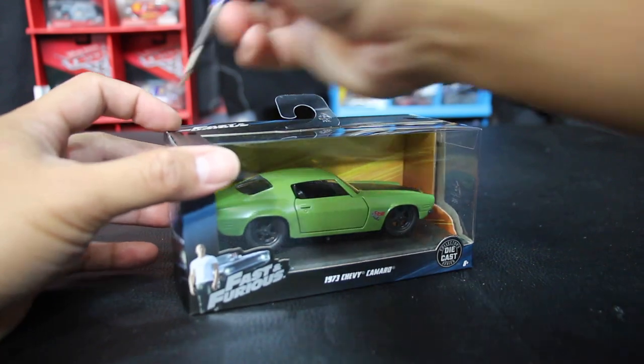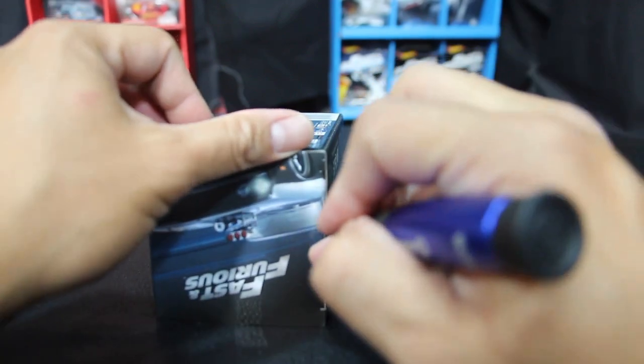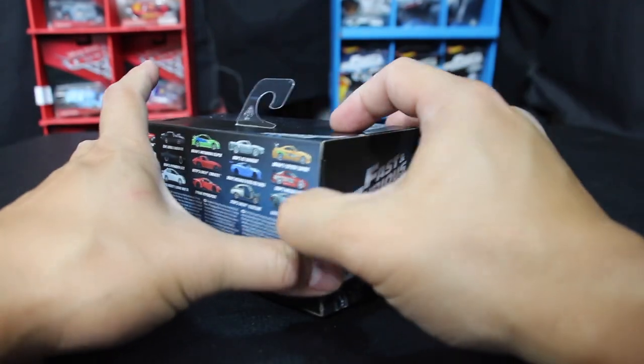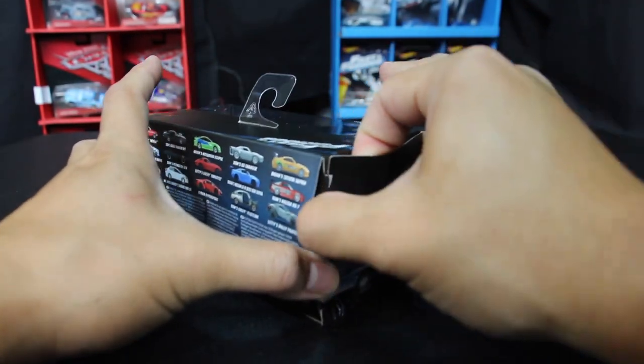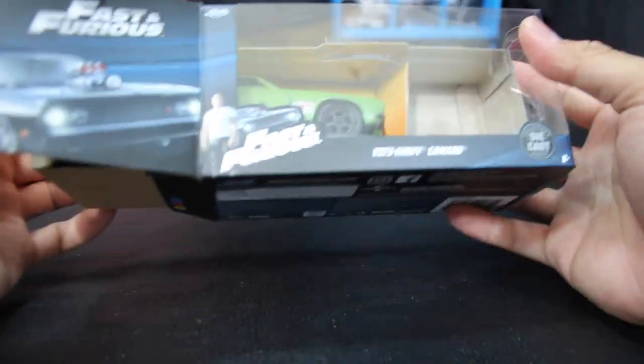This car was in that desert scene in Fast and Furious at the end of the movie. If you remember what happens, Dom gets it and he drives it into the bad guy — what's his name, Phoenix? Phoenix Calderon? Is that his name? I forgot.